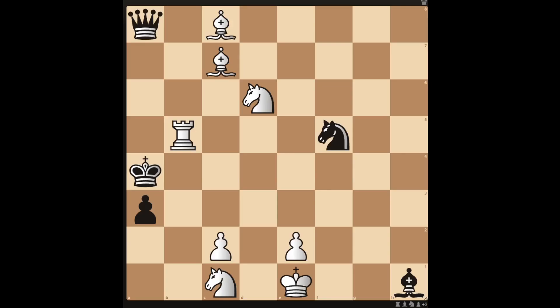Hello and welcome to this checkmate in 2 chess puzzle from 1878, created by Yuzik Henry. Black has the king, queen, knights, bishop, and pawn. White has the king, two pawns, pair of knights, pair of bishops, and the rook. It's white's turn — can you see the checkmate in 2?